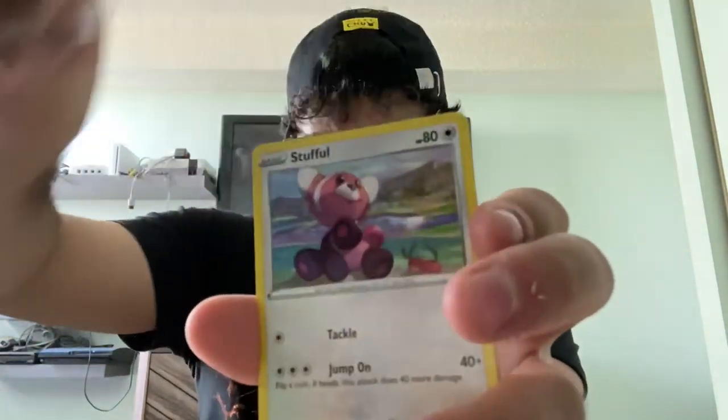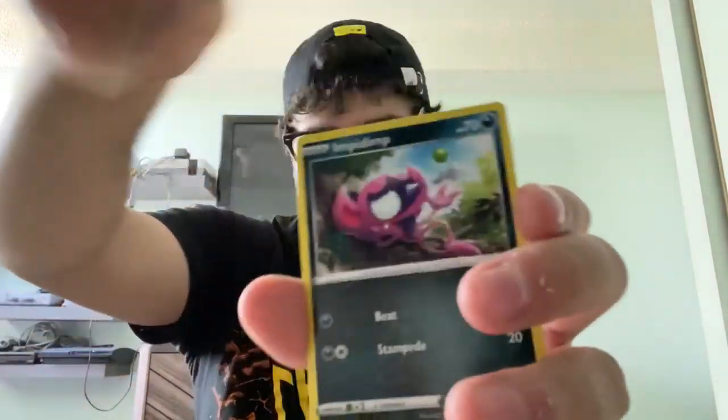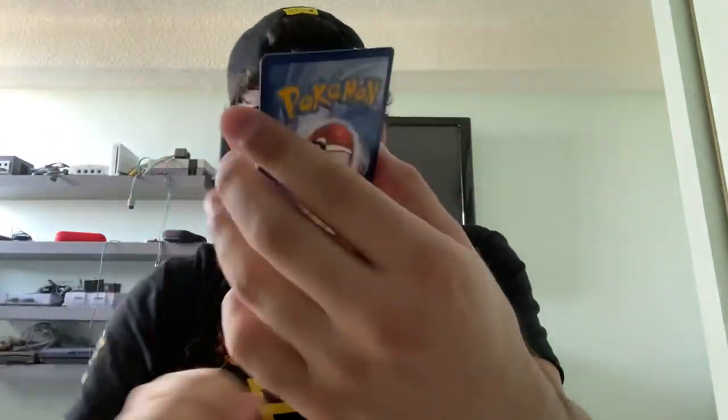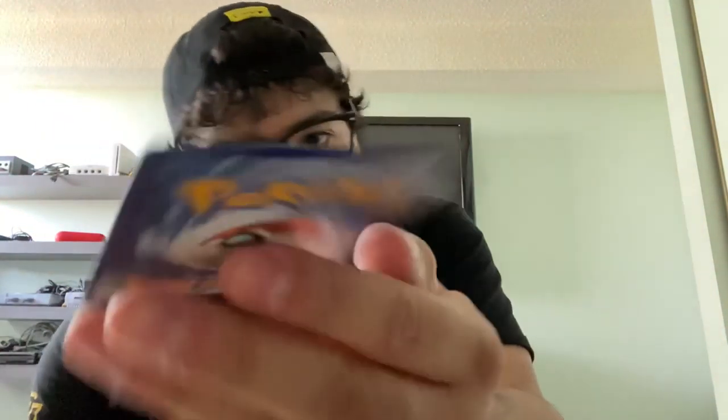Toolscraper. Darn. Surskit. Stufful. Koffing. Impidimp — sorry if I just moved my hand, there's cards everywhere. Shinx. Reverse Holo Hatenna. And Eldagoss V. Looks a little off-center. When you play this Pokémon from your hand onto your bench during your turn, you may put a Supporter card from your discard pile into your hand. Not too shabby — I'll take it.